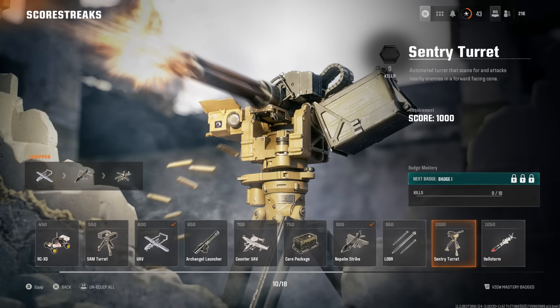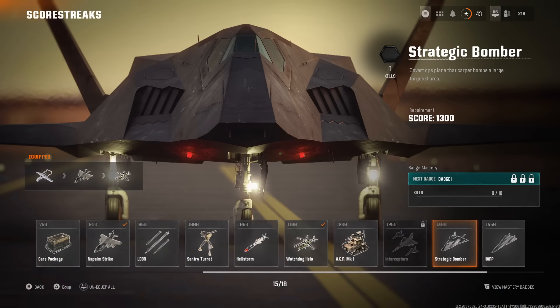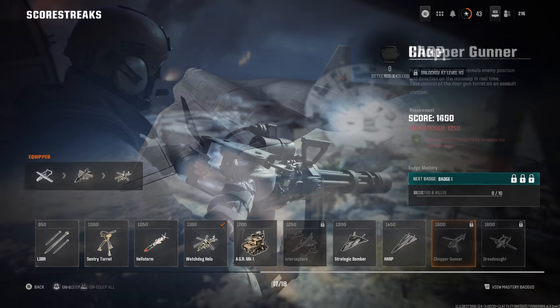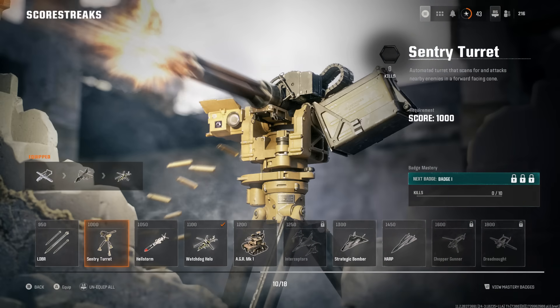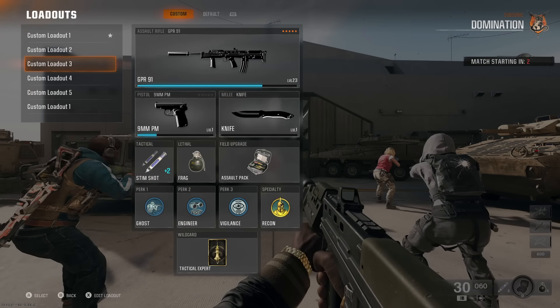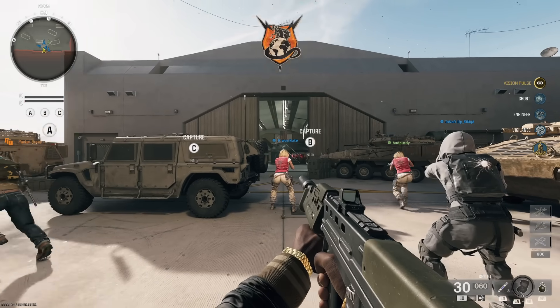The final thing in the menus is score streaks. You want to use score streaks that are obtainable to you. If you're not a good player, don't go for ridiculously high score streaks. Go for streaks that are going to help you get more kills and raise your kill-death ratio. Don't be overzealous and try for something like the dreadnought at 1800 score when you're only going on three kill streaks every game.